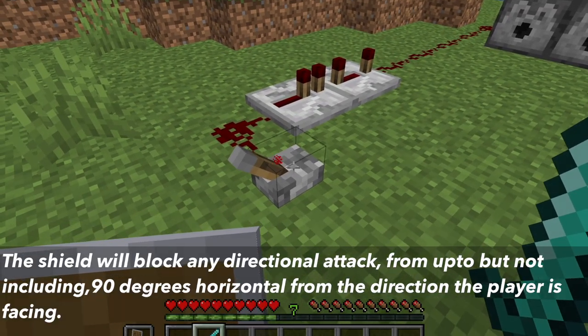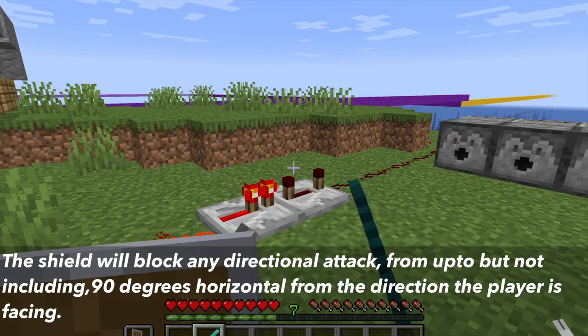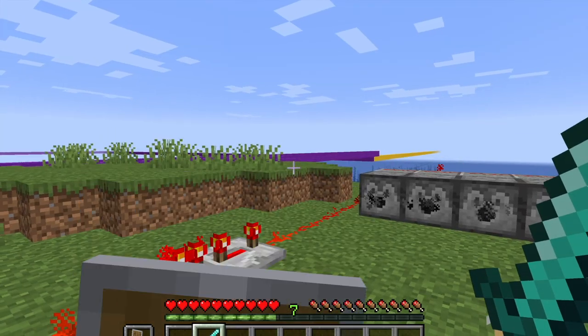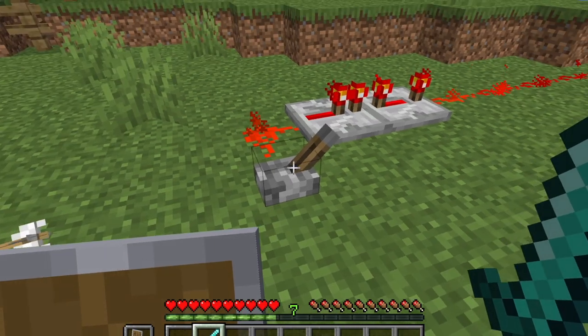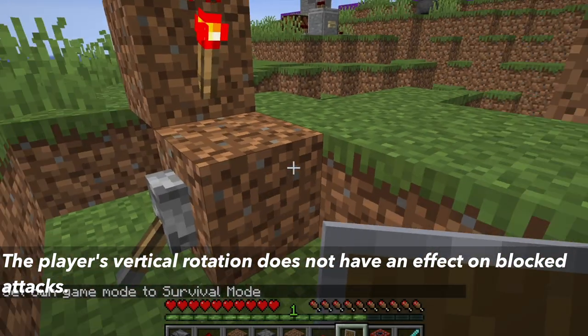The shield will block any directional attack from up to, but not including, horizontal of the direction the player is facing. This gives the player a cone of protection from attacks coming from the front. The player's vertical rotation makes no difference to the direction of blocked attacks.